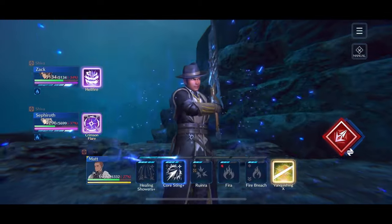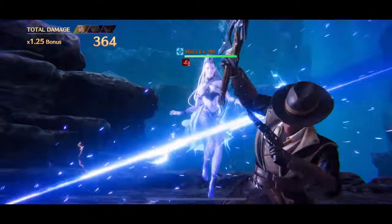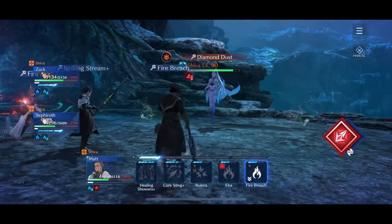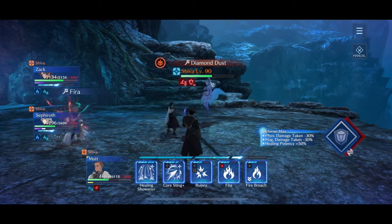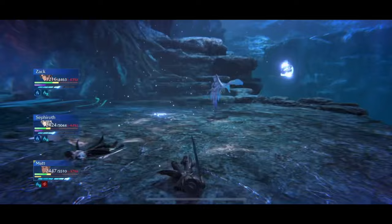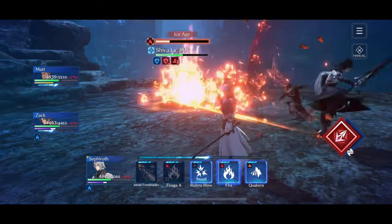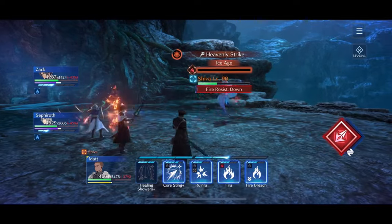To start the Shiva fight, I swap to Matt and lower Shiva's magic defense. Shiva applies her magic attack up, so I use Matt's Vanquishing X to completely remove that buff — such a good limit break. Then Crimson Flare into Hellfire to boost fire damage and get rid of the adds. Matt throws the Fire Breach. Diamond Dust is coming up, but with the magic defense up and ice resist from the Trance abilities, it really doesn't hit my team that hard. I heal up, but didn't even need any wisdom jellies — even with the team's max HP lowered quite a bit. When she uses Frozen Veil, she removes any magic defense down, so I use Matt to reapply it. Rhyme Breath normally applies fog to your whole team, but the 100% fog resist lets us completely bypass that mechanic.